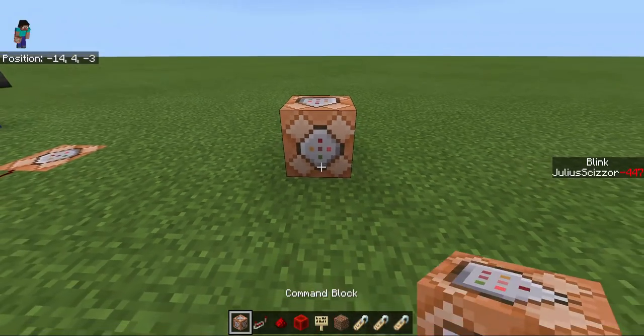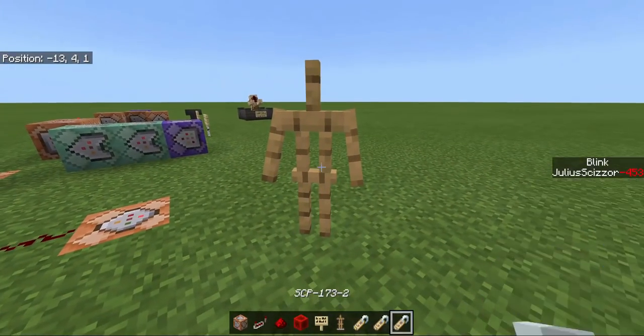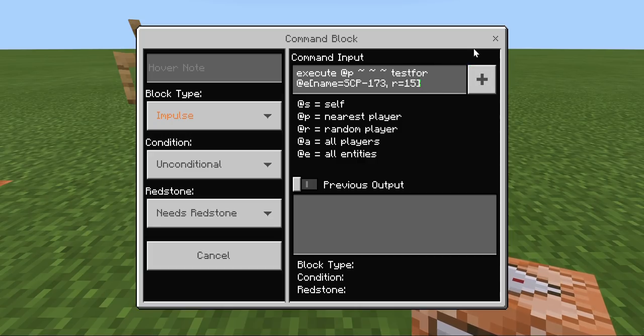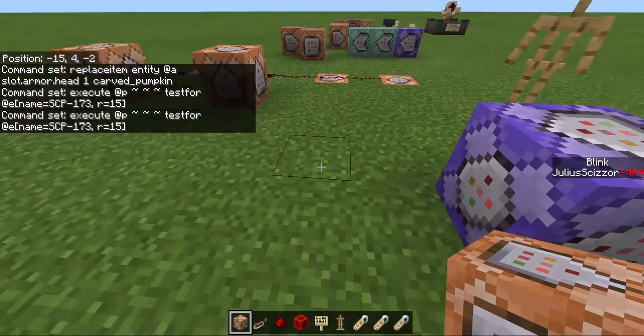Which is quite simple yet difficult. So you need an armor stand that is called anything you like, let's do long line. Execute as SCP-173. But actually you should do the player egg test for the 173. You can do it both ways. It's like execute as 173, that's for player, or this, 15 blocks. So it only activates the teleport of the local line when you're 15 blocks nearby.